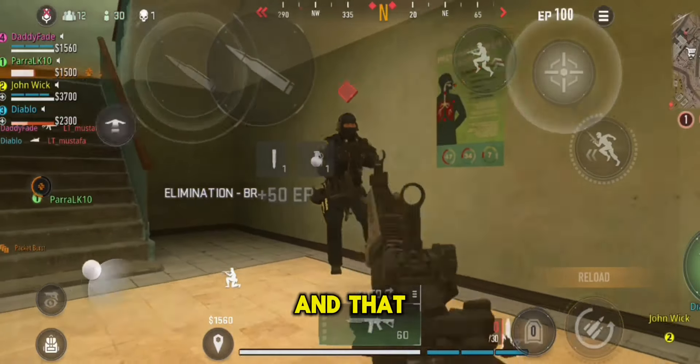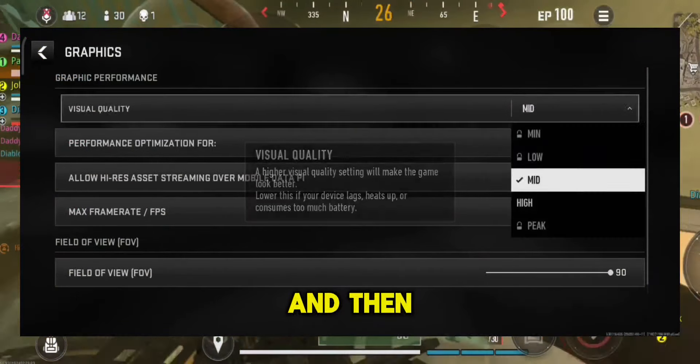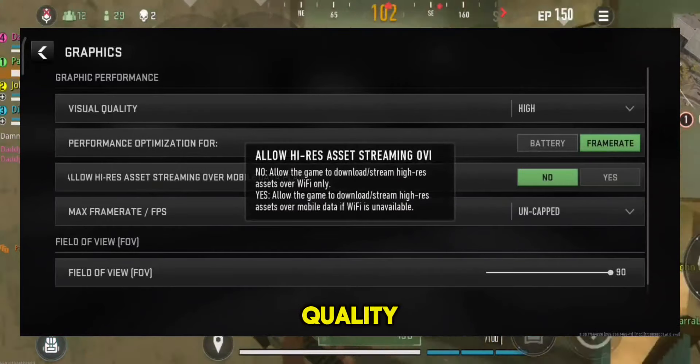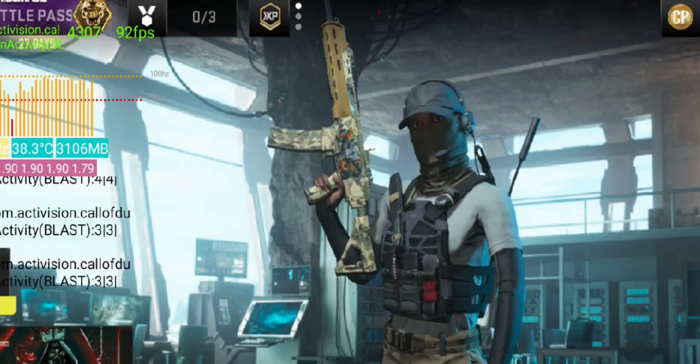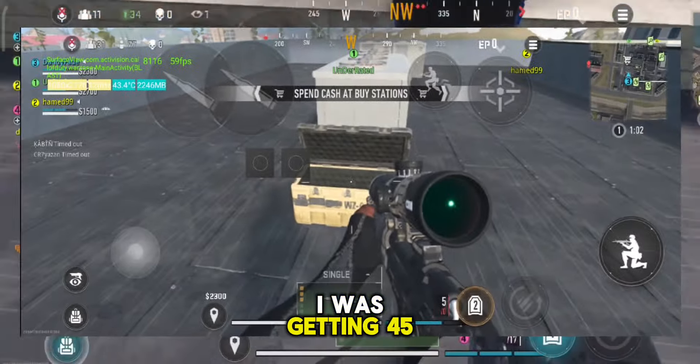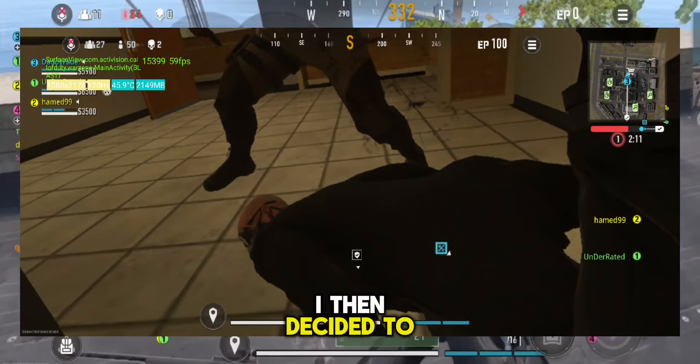So I did this trick: click the previous options and then click back on the option I want to select. This improved my visual quality and also gave me 90 fps in the lobby.